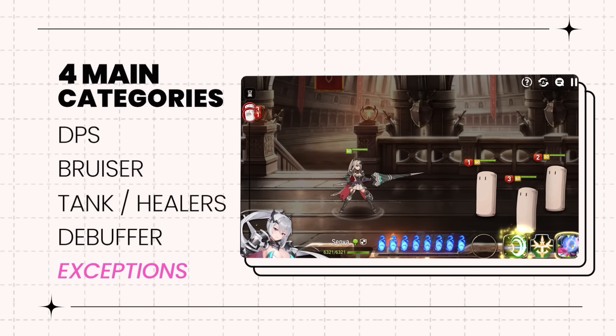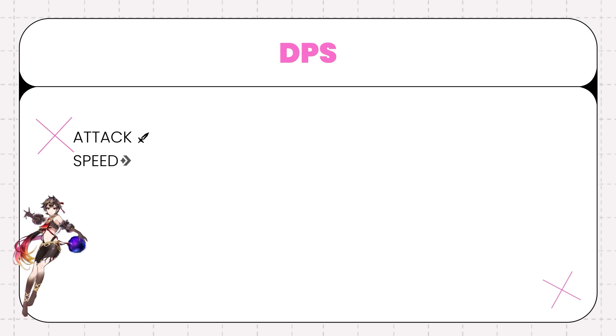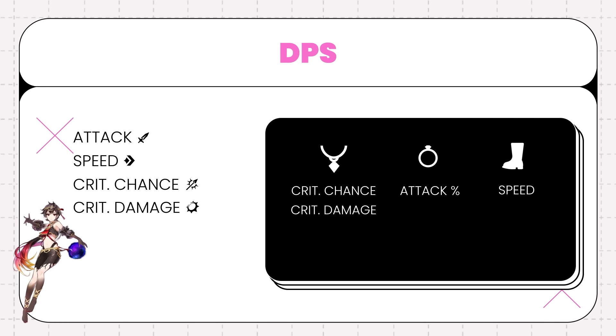Keep in mind there are exceptions to these four archetypes, but I'll also try to tell you what main stats to look out for. Most DPS generally want attack, speed, crit chance, and crit damage on their gear — normally a crit damage or crit chance neck, attack percent ring, and speed boots.